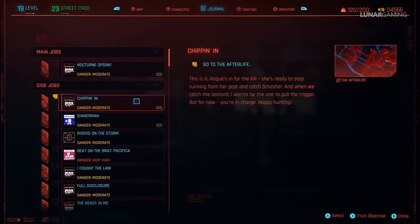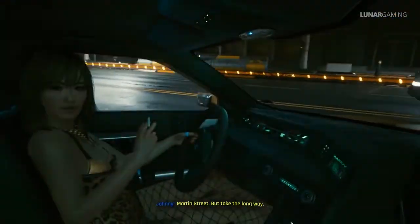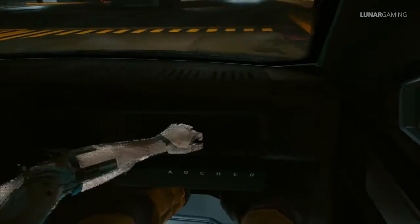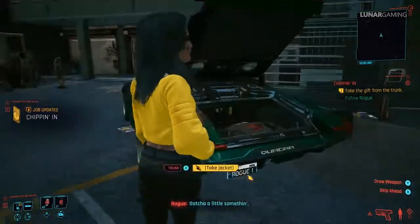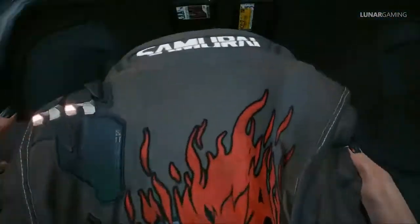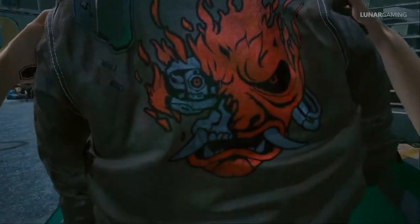After the Tapeworm quest, start the job Chipping In — there are four different items to get from this one quest and a dialogue option important for future items. During the first part where Johnny takes control while riding in a car, you will automatically pick up Johnny's aviators. Later in the mission you meet Rogue at Afterlife, and when you leave to get in her car she will give you Johnny's Samurai jacket, which comes equipped with a unique Bully mod.